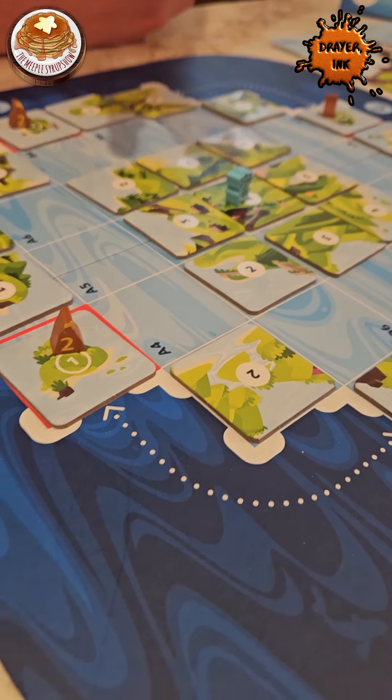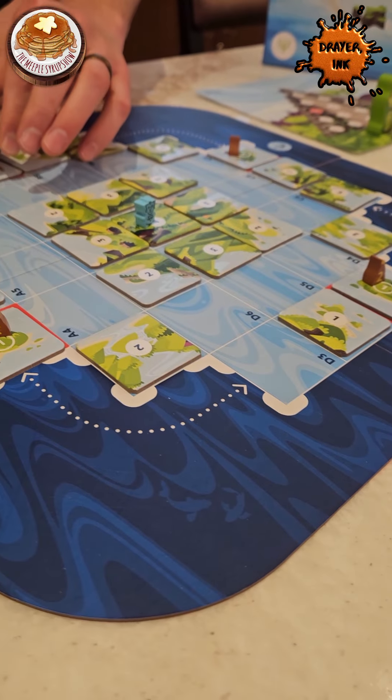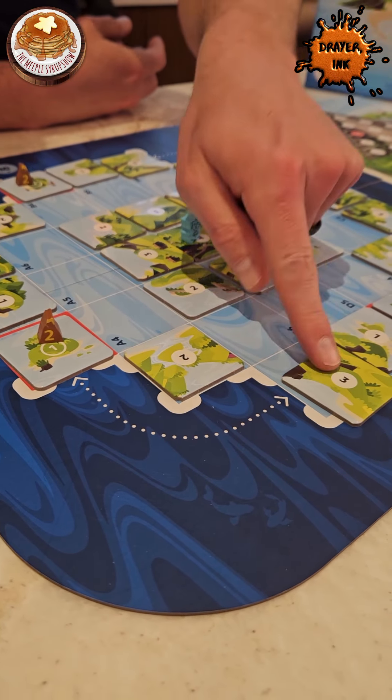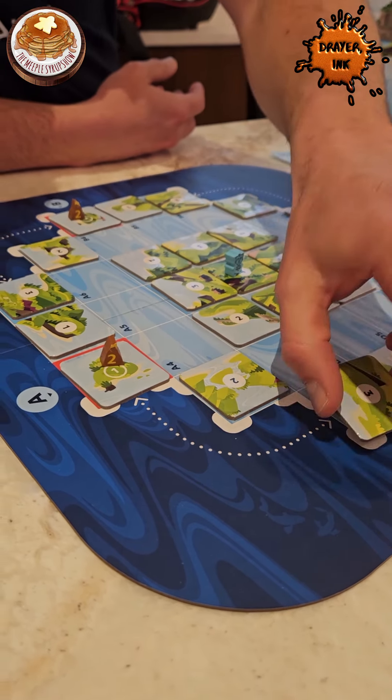A big part of the game is that the map is in motion. As tiles move off one side of the map, they come back in on the opposite side. As things move off the corners, it's like a globe — they rotate around and collide in on the other side of the map.